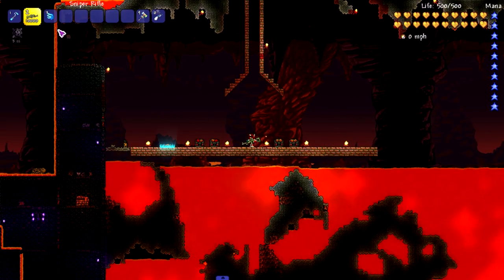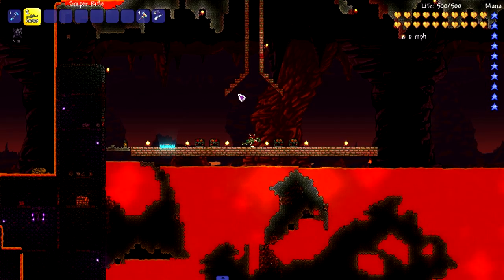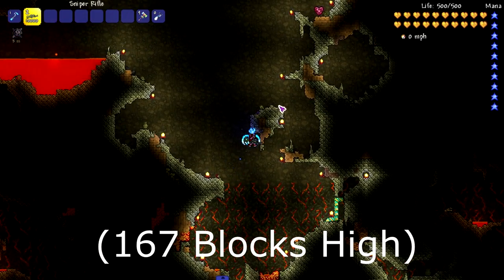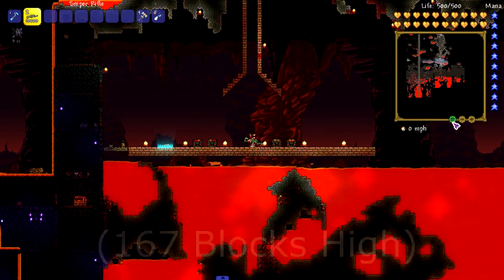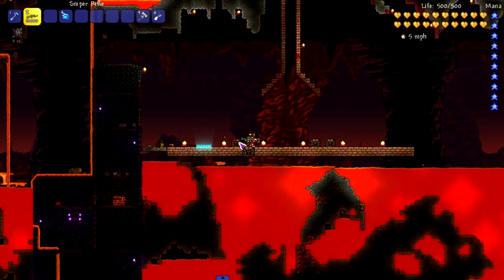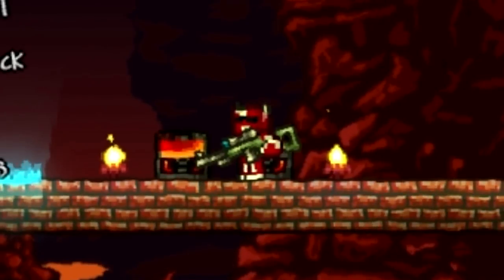Moving on to the Stardust Wings, which on the wiki were listed as one of the best, next to the Solar Flare Wings. I expect this to go really high — and it does, insane vertical rise. Right there, that got us really far. Look how fast we ascend and how long we can fly — it's pretty good. That was the Stardust Wings. A majority of vanilla wings have the same number or such a small increase from the last set — like a five-block increase. That was vanilla; we're moving on to Thorium.